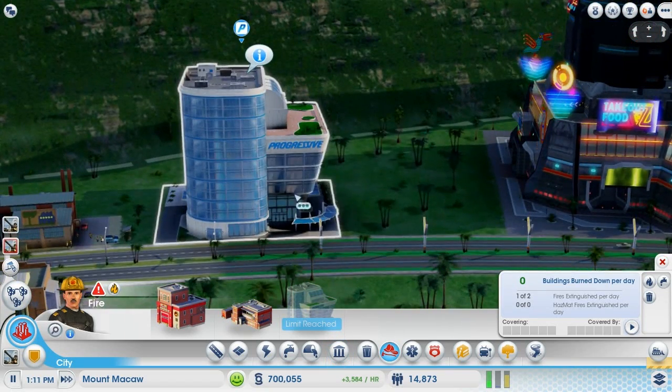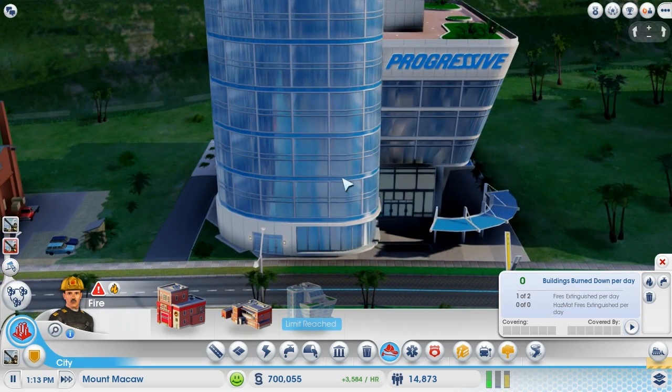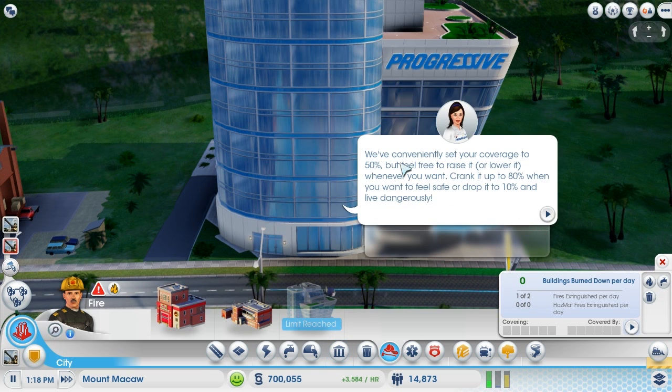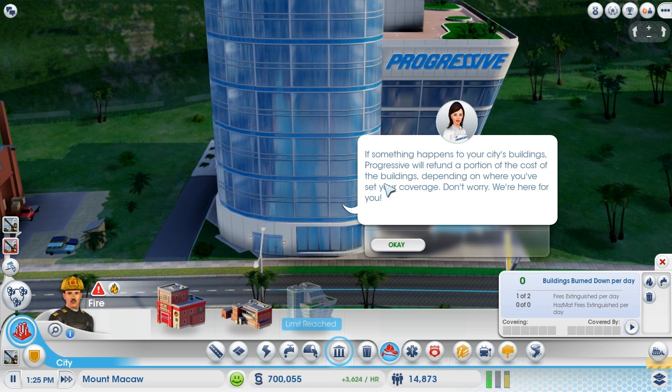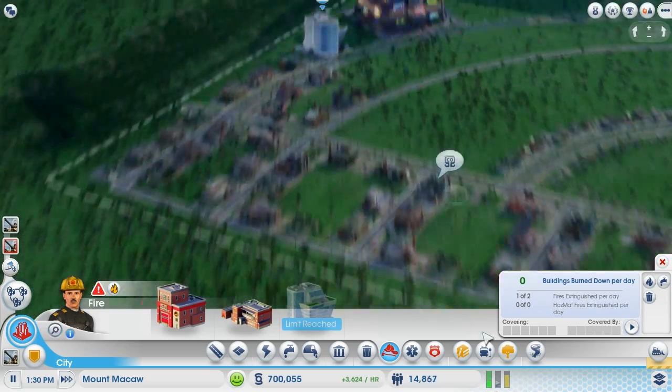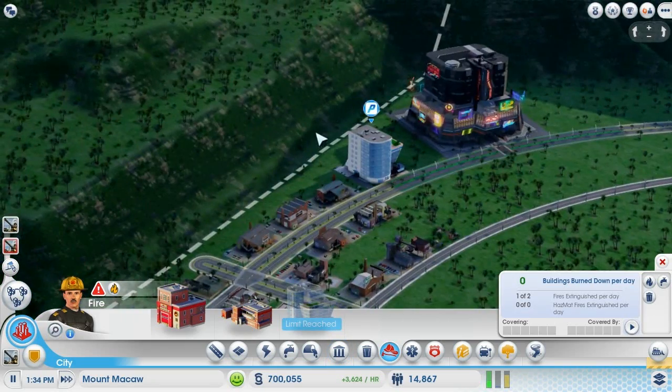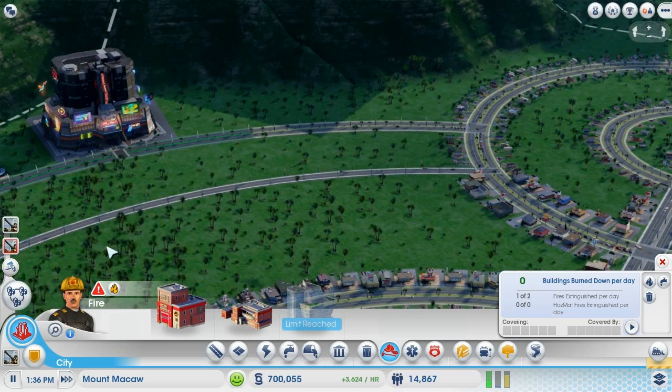This will actually fit right in with a futuristic city. Progressive is now in Mount McCaw — residents are calling to make sure they're covered. You can raise coverage to 80% to feel safe or drop it to 10% and live dangerously. If something happens to your buildings, Progressive will refund a portion of the cost depending on your coverage. I might as well keep it, though I don't think it'll be too special.